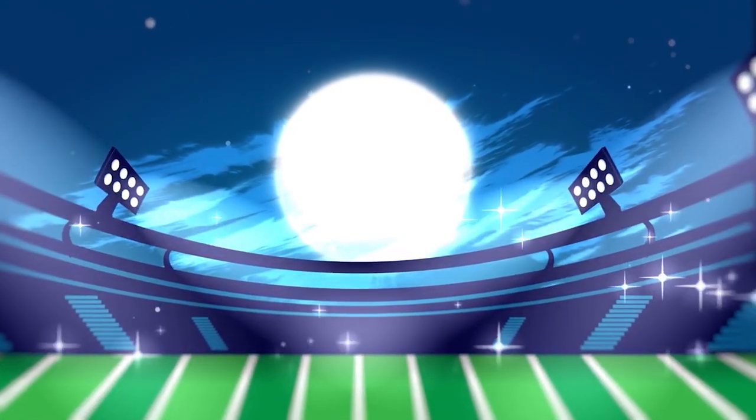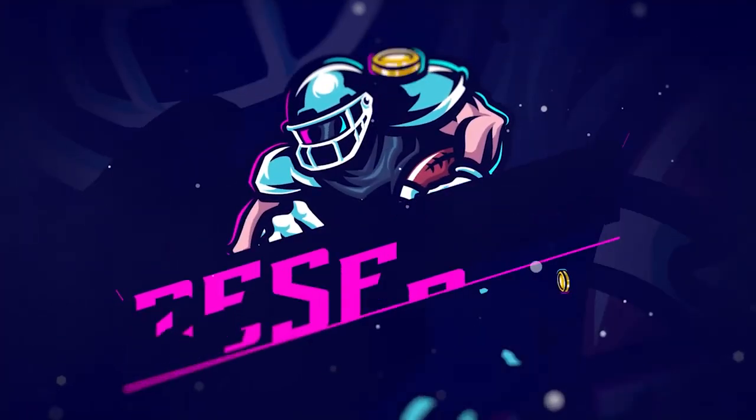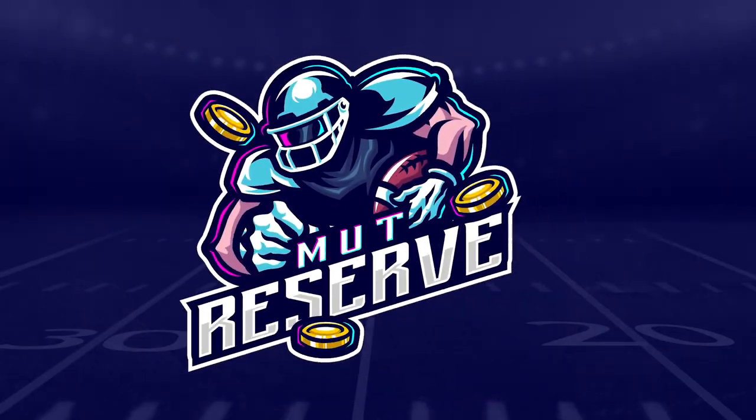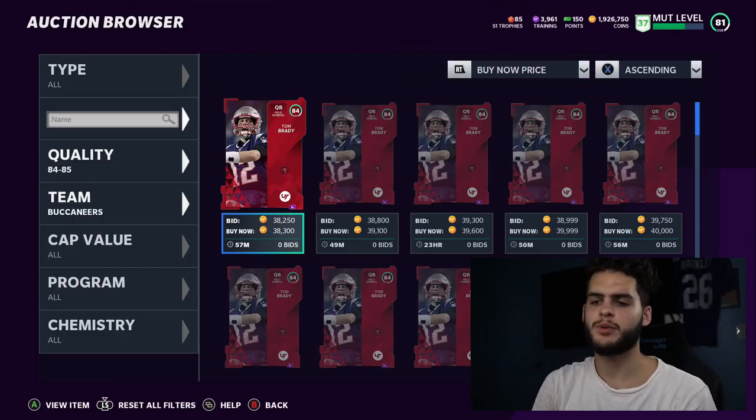If you guys are looking for super cheap and reliable coins, look no further than my sponsor MutReserve.com. They're awesome to work with, they got 24/7 support. Don't waste your money on packs — hit up the sponsor and use code poodle at checkout for 15% off of your entire order.